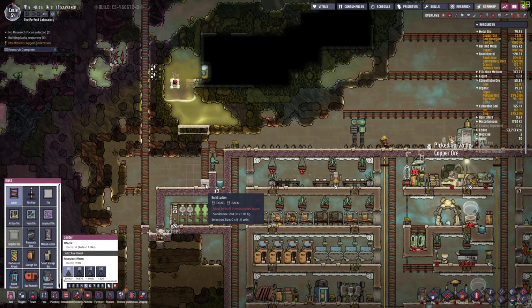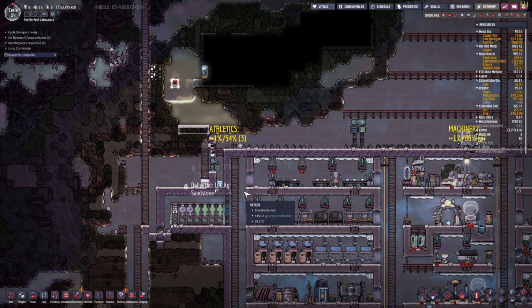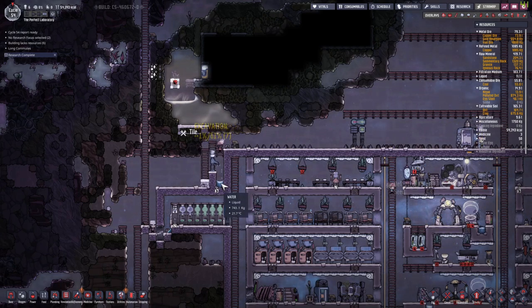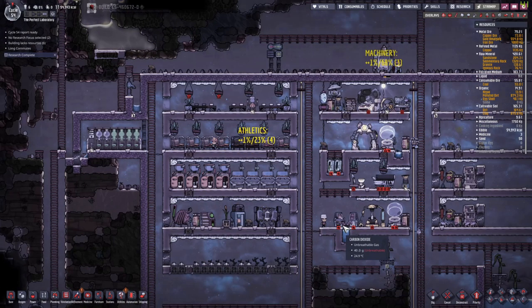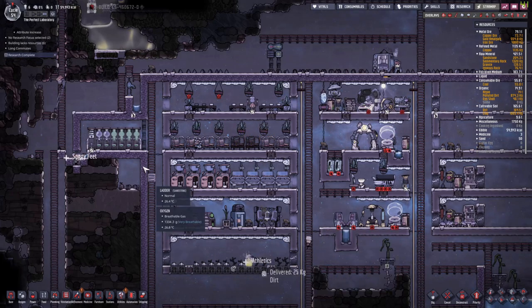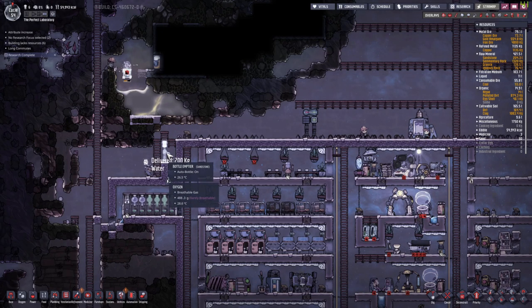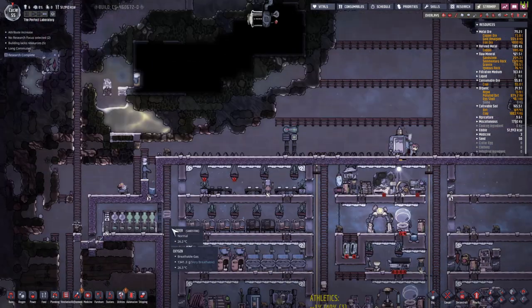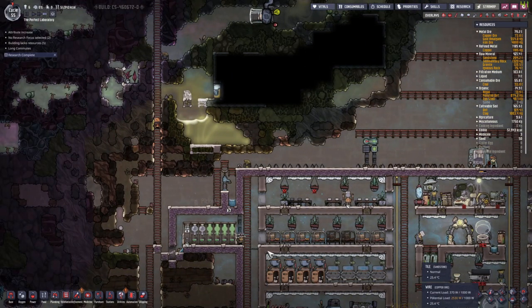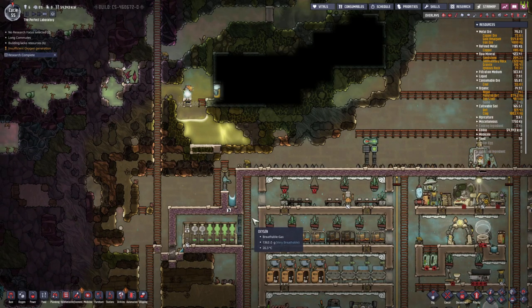I want this to be a little bit more full until it reaches the second tile, and then we set up another automatic dispenser so we can drop all the bleach stone and other off-gassing stuff in here. And we have an infinite storage just like down here. And if something that normally off-gasses is underwater, it will actually not off-gas anymore.